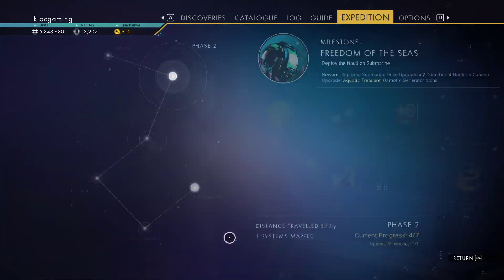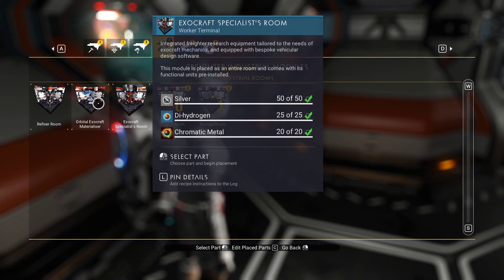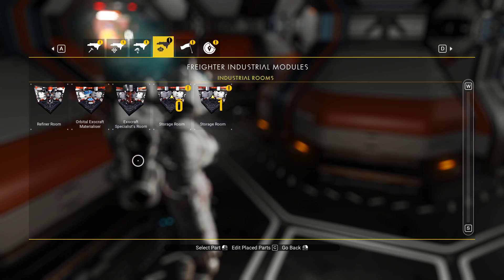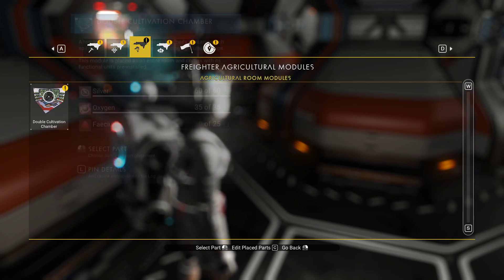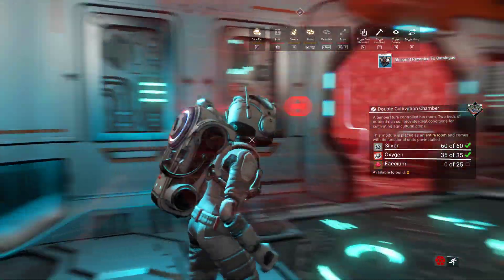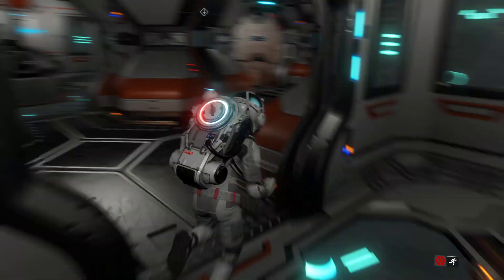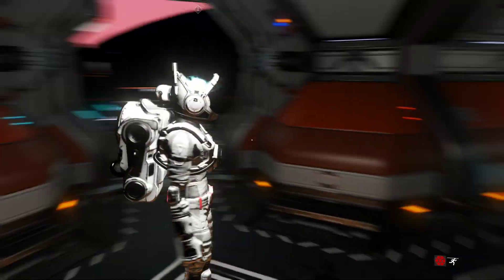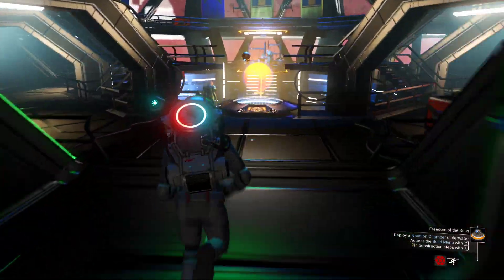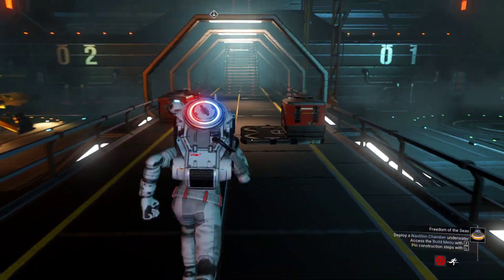Let's look in the build menu — exocraft room, refiner room, orbital exocraft materializer, plant room, double cultivation chamber. We can build it — we do have enough facium for that. We'll put it over here. Oh, we don't have the facium for that — why did it say I did at first?